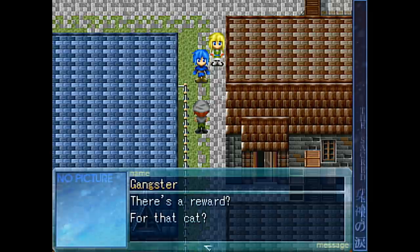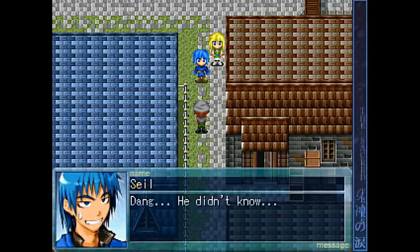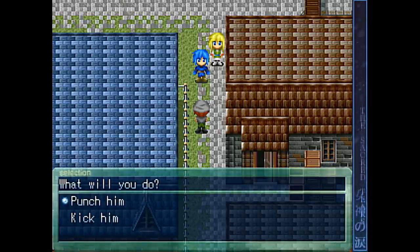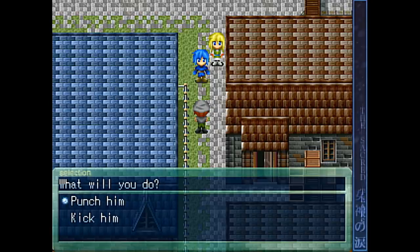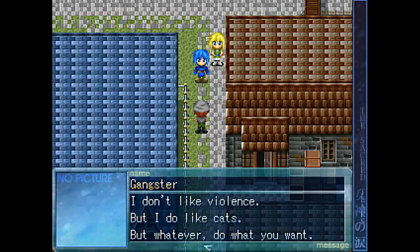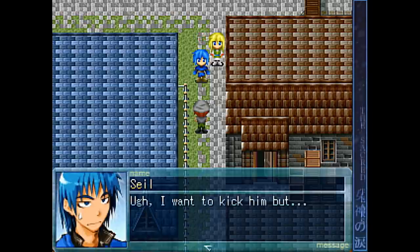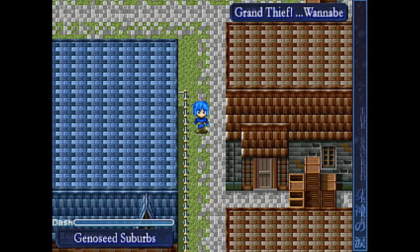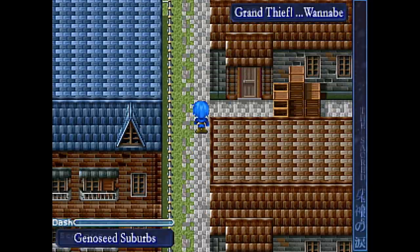I don't think he knew that there's a reward for that cat. Oh, you didn't even want it for the reward though - 'I just thought it was cute.' That's a cute little gangster there, he just wanted a little cat friend. 'Punch him or kick him - what will you do?' I'm gonna go with kick him - that's more badass. 'I thought you might resort to violence. You know that thing isn't a solution for everything.' The gangster is teaching us life lessons - I wouldn't expect to hear this from a gangster. 'I don't like violence, but I do like cats. Whatever, do what you want.' I don't want to kick him in the face now actually. I want to kick him, but you'd lose. Exactly - you don't want to lose to that. So gangsta, you're cool in my book - I don't want to kick you, you just like cats.